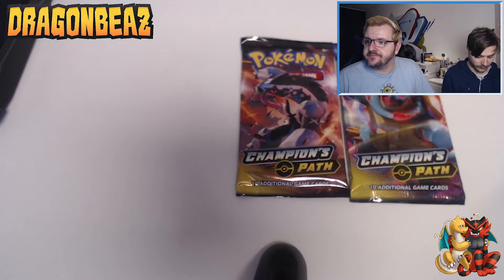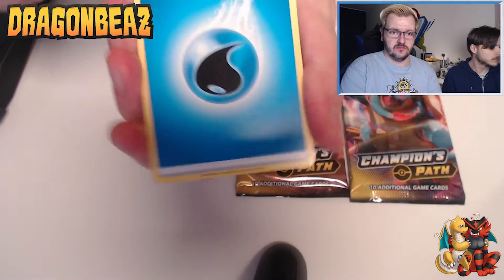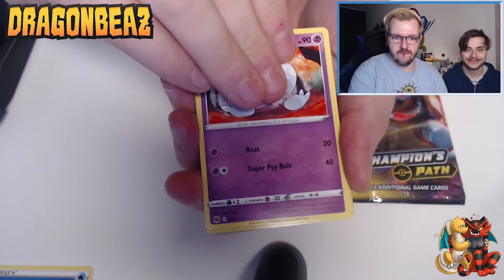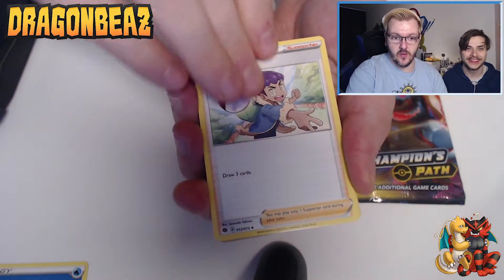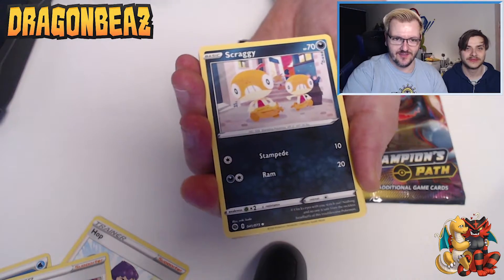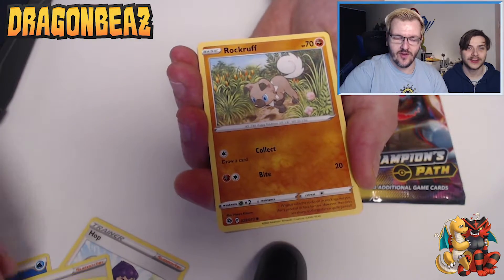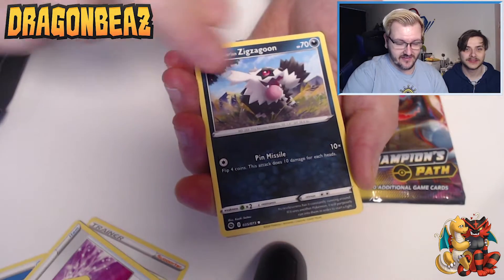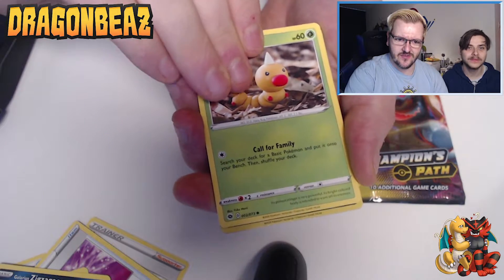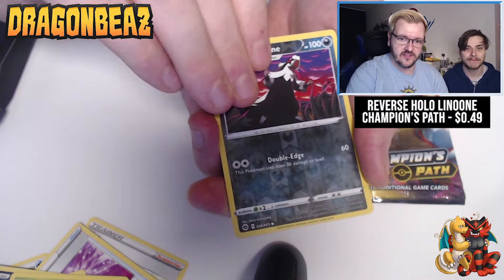Starting off with a water energy. We've got Patrat, a Team Yell Grunt, Scraggy — look at them all marching down the street — Full Heal, Rock Ruff, Galarian Zigzagoon, and Weedle in that semi-realistic style. Reverse holo Galarian Linoone — nice.